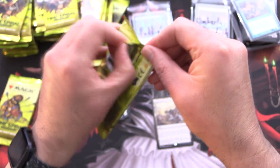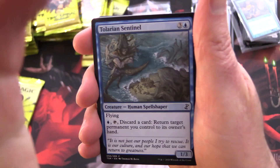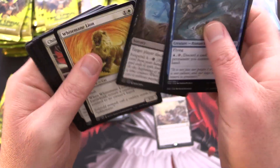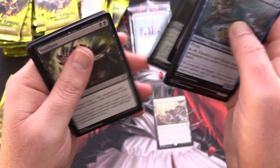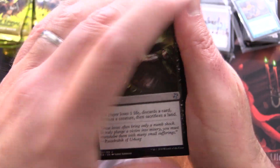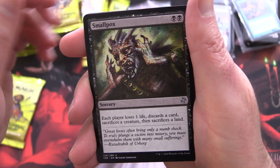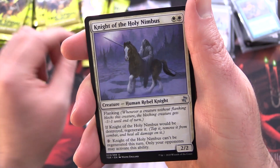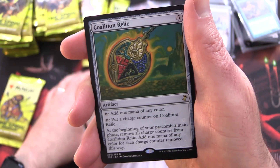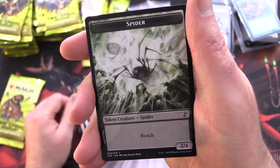Next pack for Puddin. Keep in mind there are 36 packs here, so we have a bunch of opportunities for greatness. These are draft packs — which sadly, draft and set boosters will be gone next year, replaced by play boosters. Let me know in the comments what you think about that. We've got Smallpox, Night of Souls' Betrayal, Conflagrate, and Coalition Relic — not too bad. Exquisite Firecraft and a Spider.